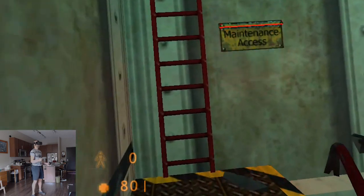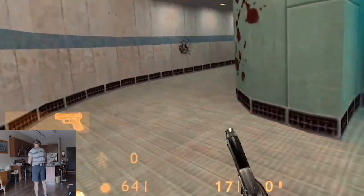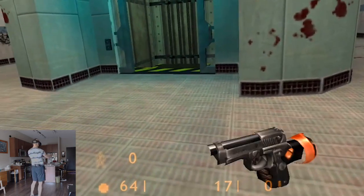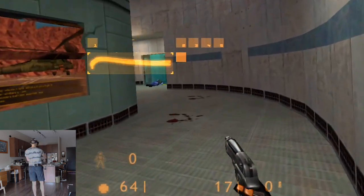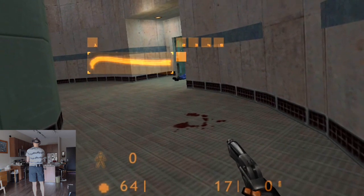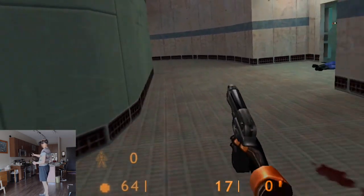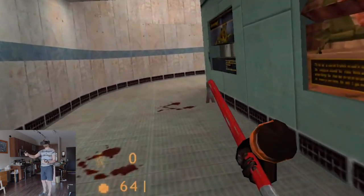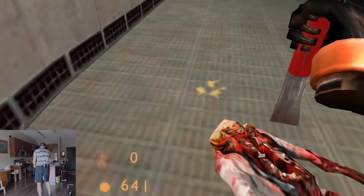Crowbar time — fantastic! There's a crouch button to squeeze through tight spots. I discover that pushing up on the right joystick gets me the weapon selection menu — that's how I choose weapons. There's even an in-game menu, which is great. If you recall, when I played the VR mod on the PC version of Half-Life there wasn't a menu at all, so having one just feels like luxury.